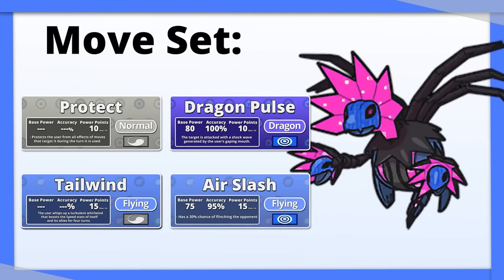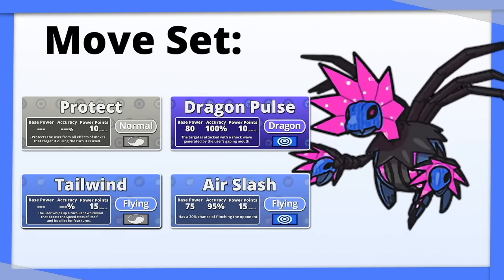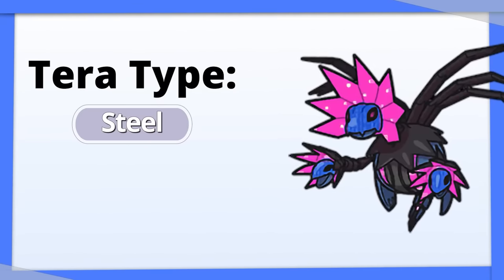Iron Jugulis is another Pokemon that doesn't have room in its four move slots to fit any coverage. I suggest going Tera Steel here too to cover its weaknesses.